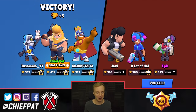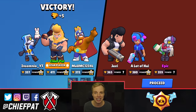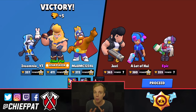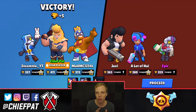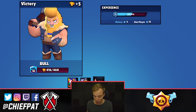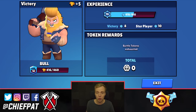That was really well done by our team, charging up our supers and getting done what we needed to get done right there. You can see again, once my super was charged up, you need to make sure when you use your super as Bull inside of Heist that your teammates can guard your safe. If your teammates are in a position to guard your safe and you have a good opportunity to go in on theirs, that's how you're going to end up picking up some victories. That's going to do it for Heist. Let's get into some Showdown right now.